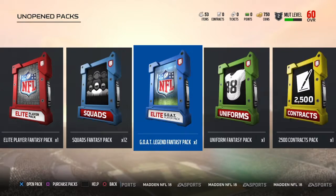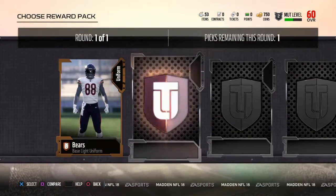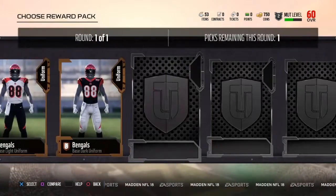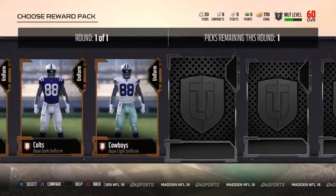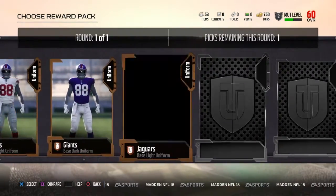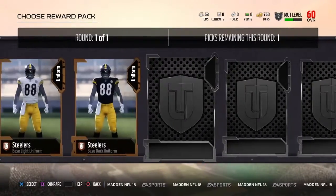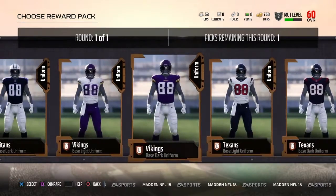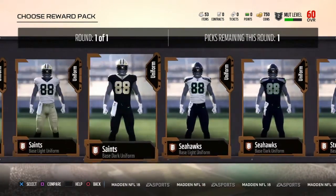Let's start with the mundane packs — the ones that don't really mean anything. I need to open the uniform pack. Let's scroll all the way down and see what we get. Oh wow — I actually kind of like the Titans uniform a lot.